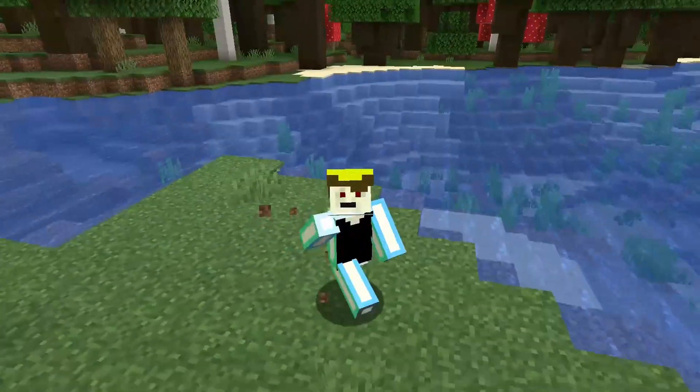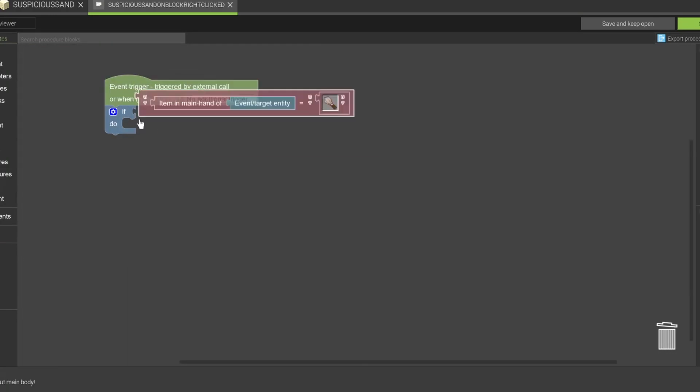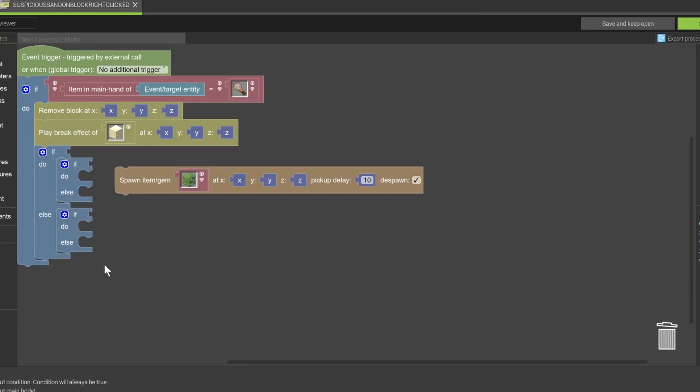But I'm impatient. I want content, so I'm going to code it into the game early. I started by modeling and texturing the clay pot, then I textured the brush and pottery shard. After that, I got straight to work coding it into the game with MCreator. And after a few days of work, it was done.